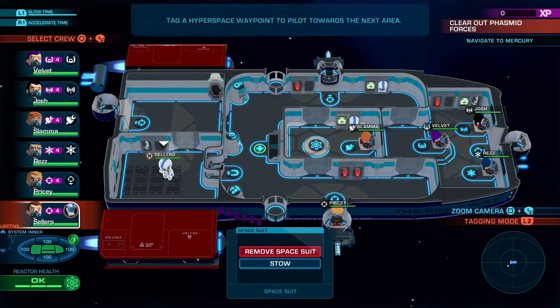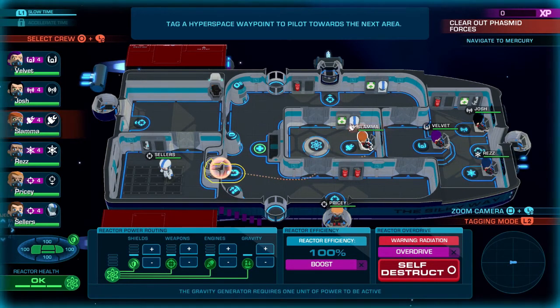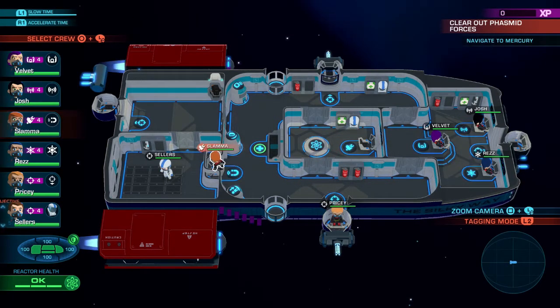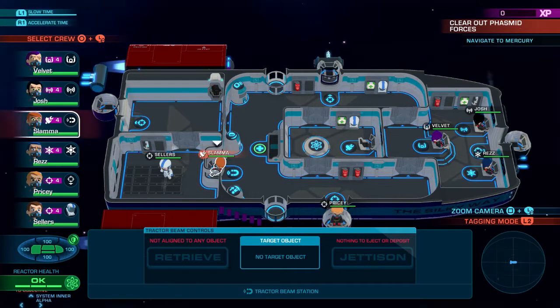Now you need somebody on the console for this tractor beam airlock area, so you want to choose one of your weapons officers or the engineer who is not already there. I'm using my engineer, the lovely Slamma, and he's actually going to be the hero of this story as he's about to save Sellers.